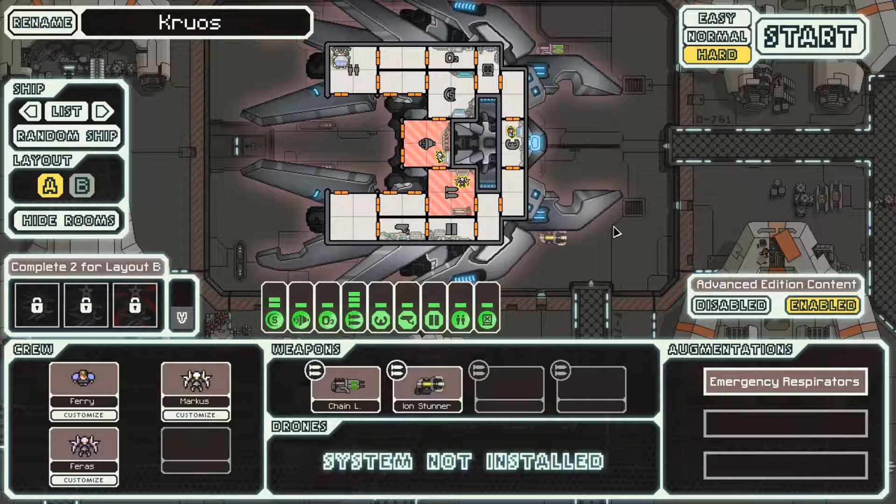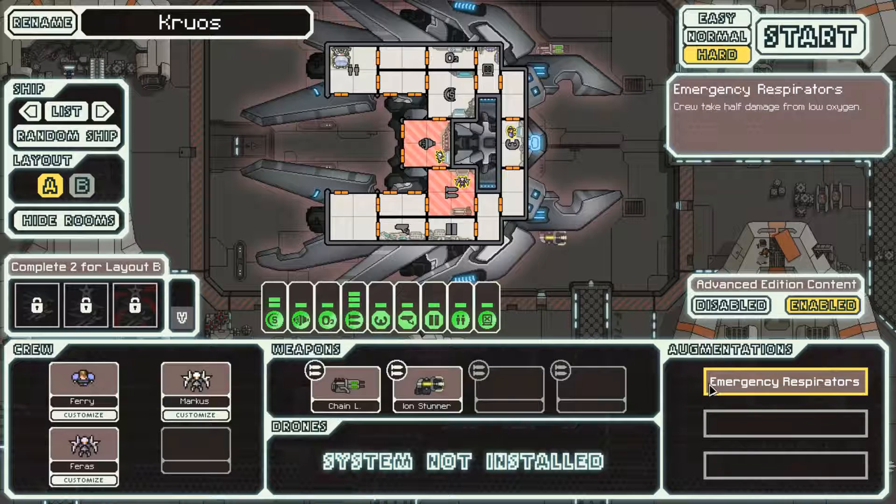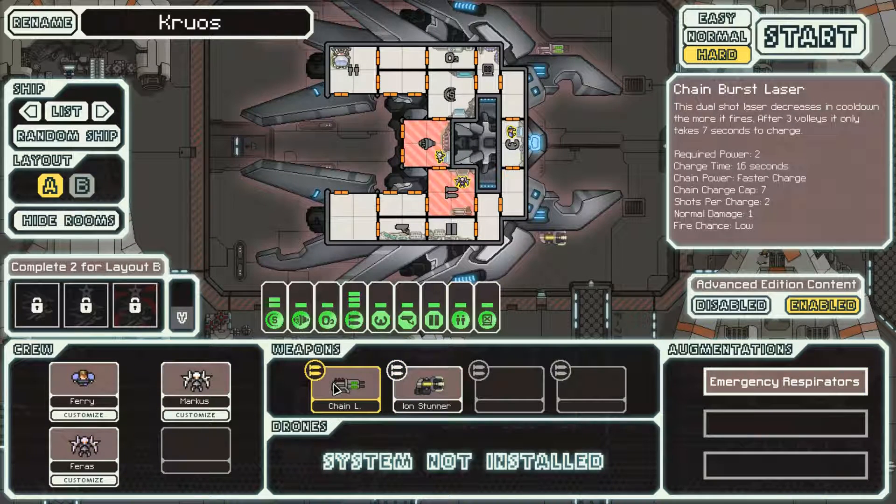This ship has extensive advanced edition content. It has emergency respirators, which is an AE augment that allows our crew to take half damage from low oxygen - pretty nice. It has a chain laser which has two power, two shots, 16 second charge time, but after it keeps firing multiple times the charge time gets quicker. This is a pretty terrible weapon to start with; we'll have to upgrade later. We also have the Ion Stunner, which is a pretty decent ion weapon to start with.